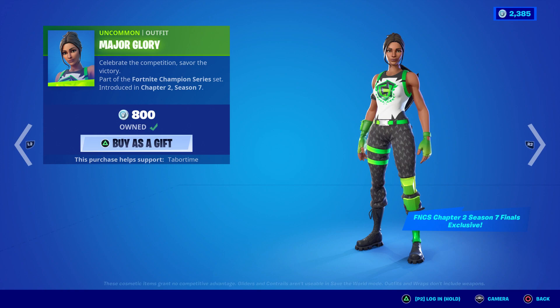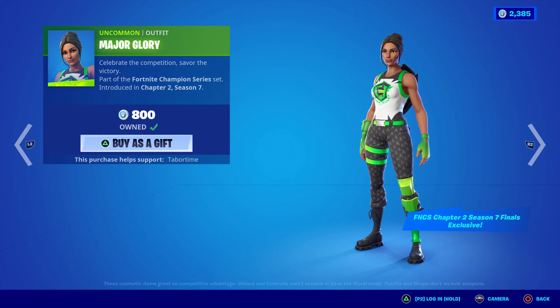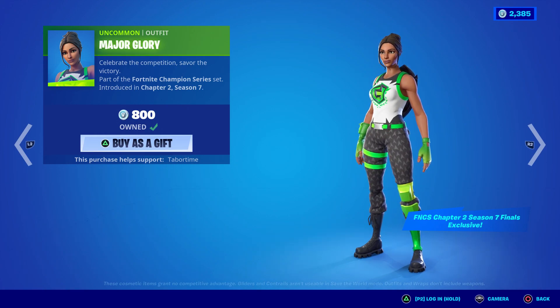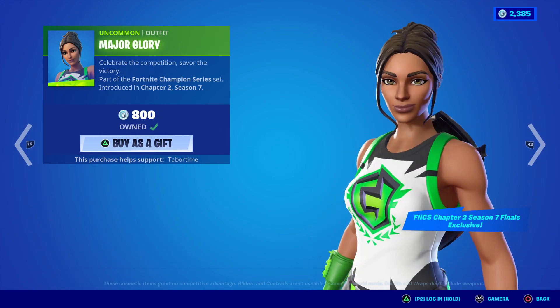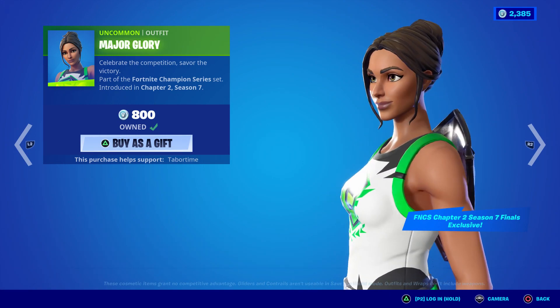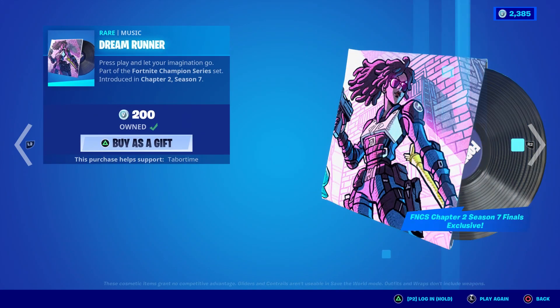Major Glory, Dreamrunner, and the FN CS Hollow Flare are all going away when they leave the item shop and will not return ever, so get them while you can. I like the Dreamrunner skin, but a lot of people on social media said her face isn't good — I don't know, I like it. The Dreamrunner soundtrack music pack starts slow but then picks up with a sick beat. I like it.